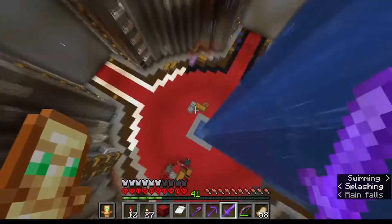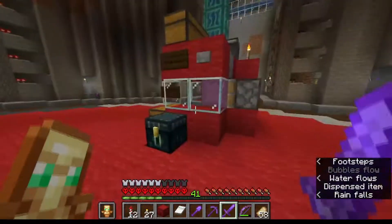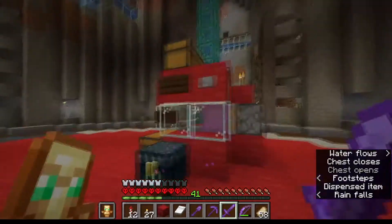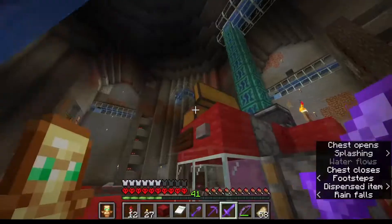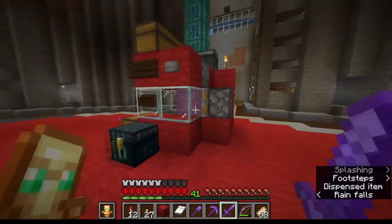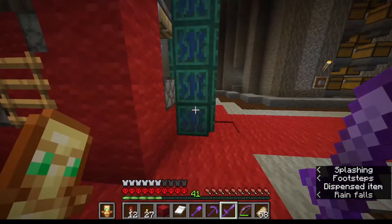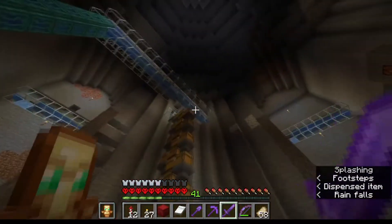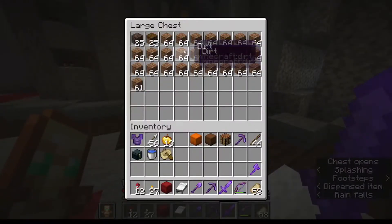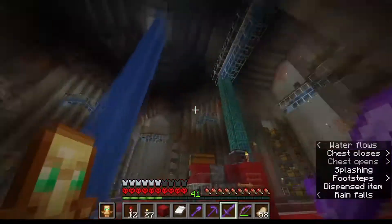Down here we have the MSU - a massive storage unit - which has a shulker box unloader. You put shulker boxes in here, press that button, and when the shulker is empty it destroys and returns to this chest. It sends all items into this water stream and they go all the way around, ending in these chests. It seems my dirt chest is now actually filled, so I have a lot of extra dirt apparently.